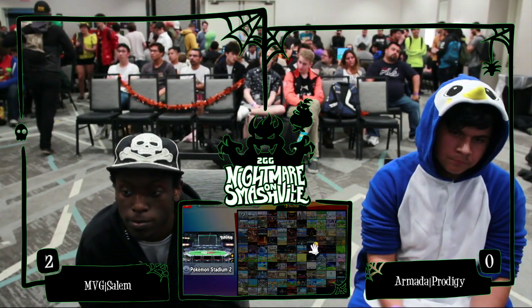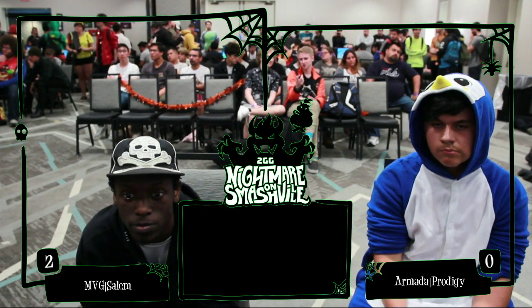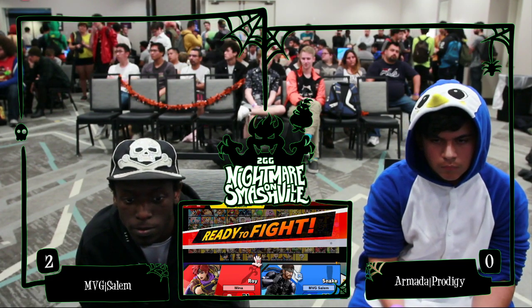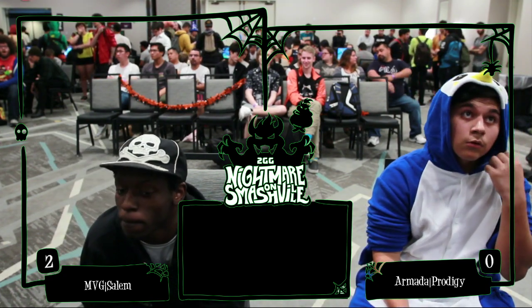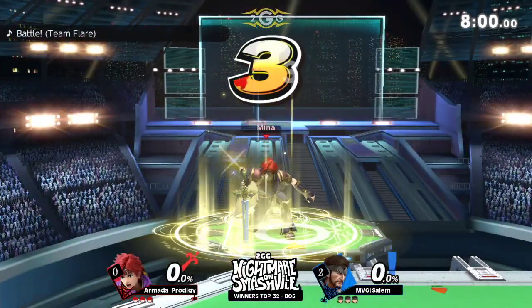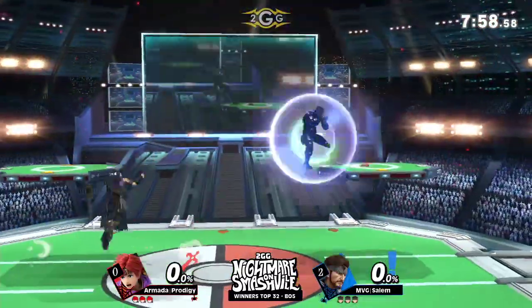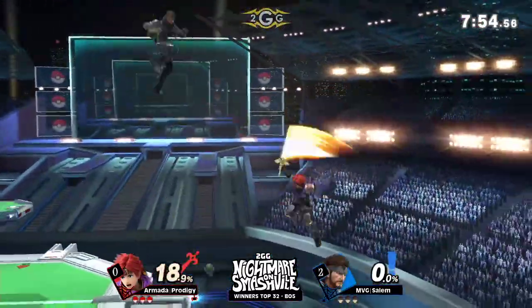Got to wonder what's running through Prodigy's mind right now, being down 2-0 in winner's quarters. He's thinking: I'm not going to get ledge trapped like that this time. We'll stick with Roy. The Roy definitely worked out a lot better than the Mario — I don't mind the pick either. He knows that it was more him than the stage. The stage was actually working out pretty well for him.